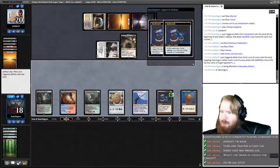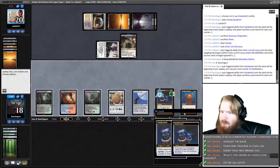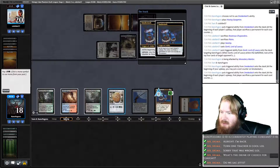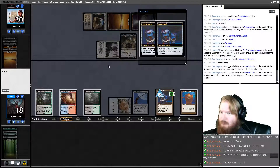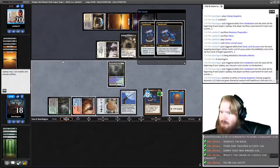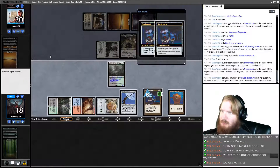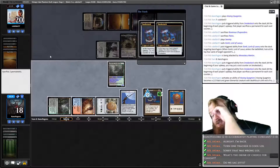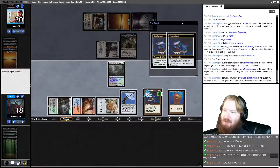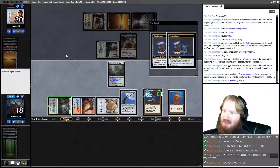On our upkeep we can animate Hissing Quagmire. I don't want to sac Jitte — I actually want to equip, which means I can't sac Thran Dynamo or Jitte. This might be the turn I have to give up on Smokestack. I think I sac Blooming Marsh and Smokestack. We draw Duretti. Duretti is not a bad backup here.